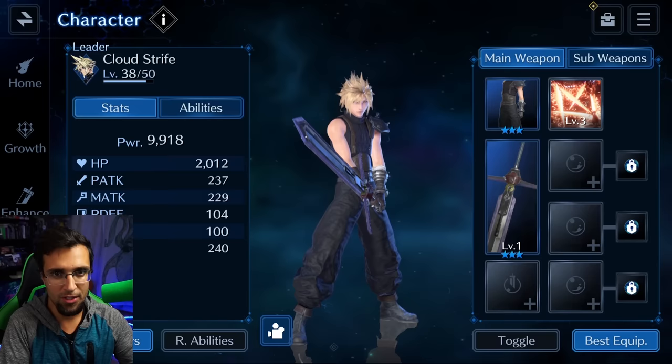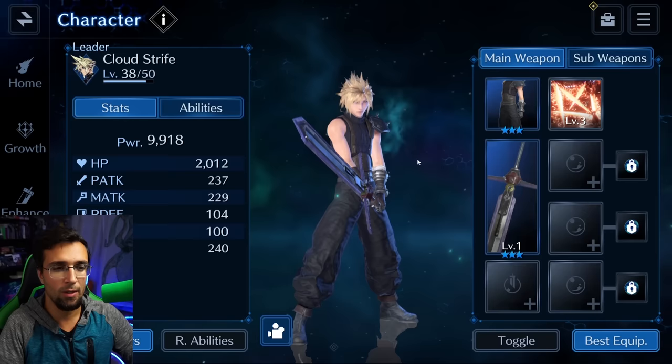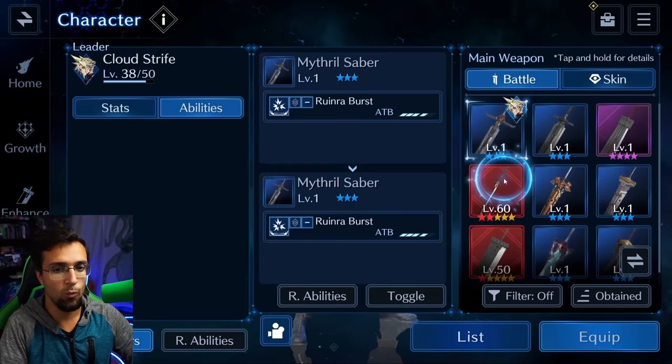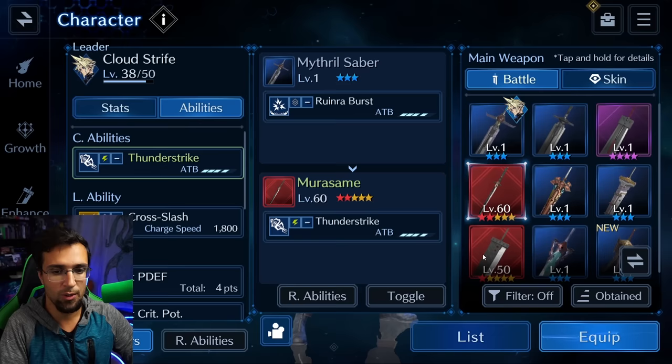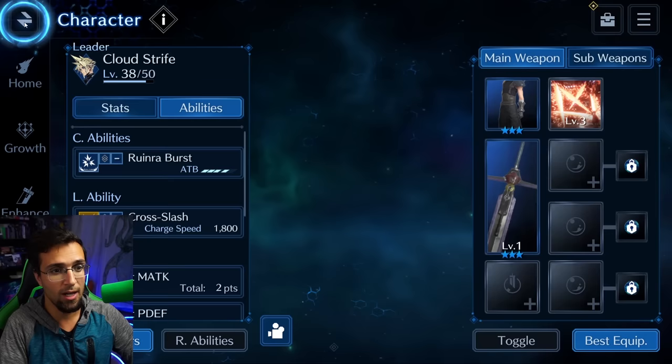For Cloud, we're going to use him as an example because most of you guys are using him as a main DPS, and it doesn't matter which character you use — this applies to every single one of them. I'm going to teach you how to equip them to make them exactly the max strength possible on your account. Starting off, this is the basic Cloud and his stats. The C ability is the ability you're able to cast depending on the weapon you have equipped — it works for your main weapon and your sub main weapon when you equip both of them.